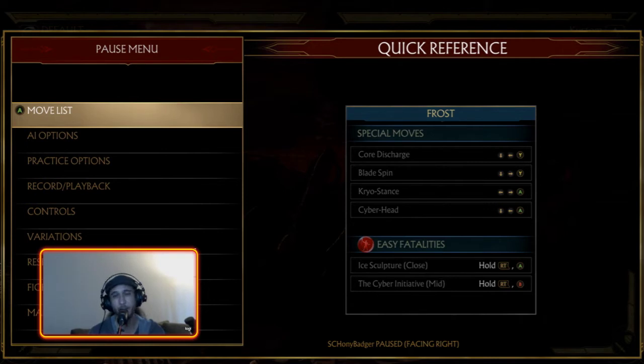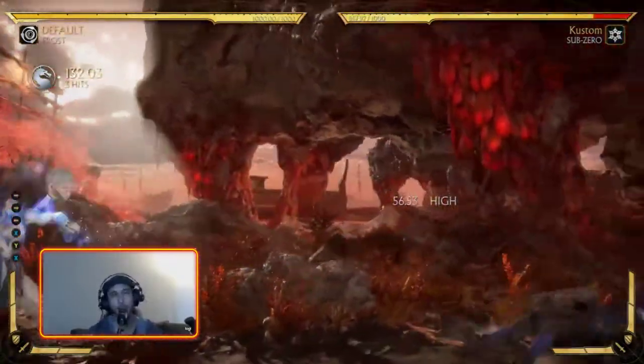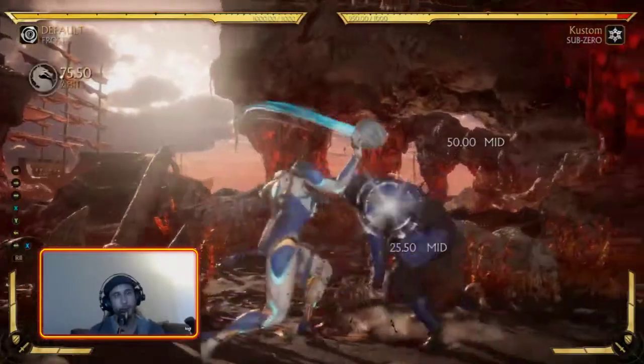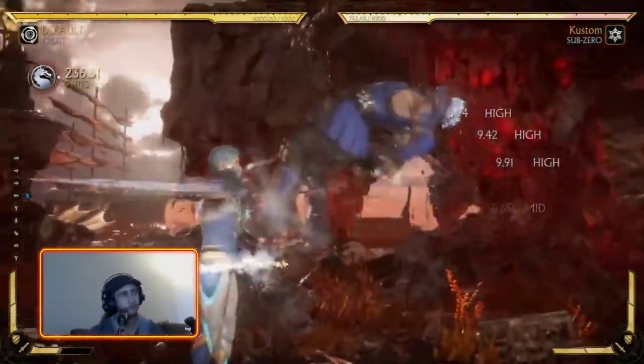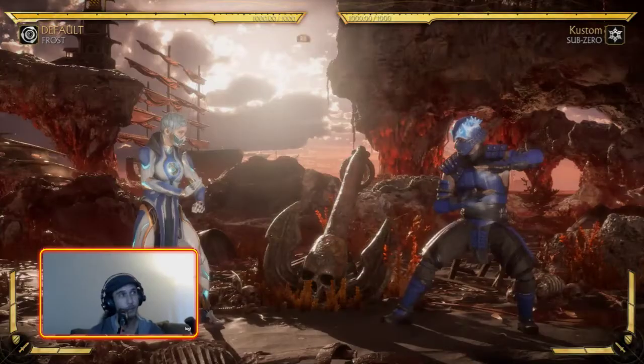Now into her important normal moves. The first and most important is Back 1. She has the string Back-1-2-1, a nice three-hit string, and Back 1 can be special-canceled so you can get combos off it — it's one of her most important hit-confirmable combo starters. Back 1 is an 11-frame mid. If you want to get in and rush someone down, that's the move. Any time you get in close, chances are you want to do Back 1.